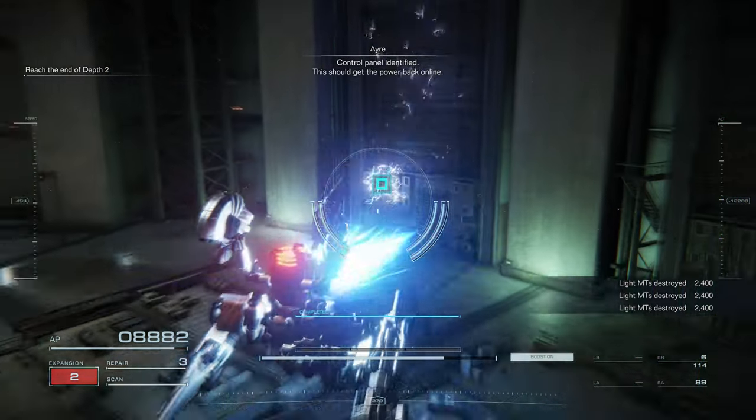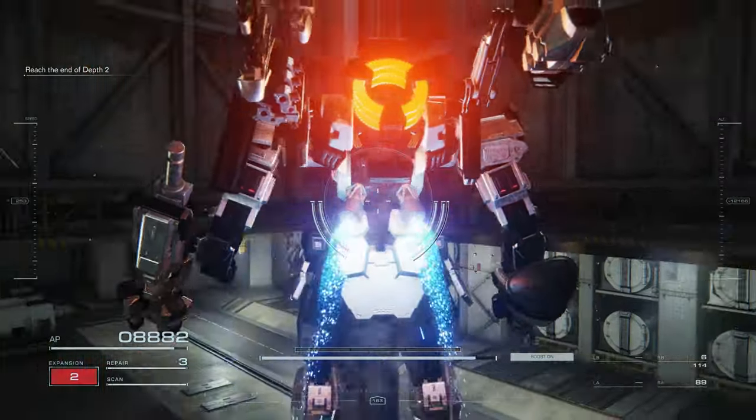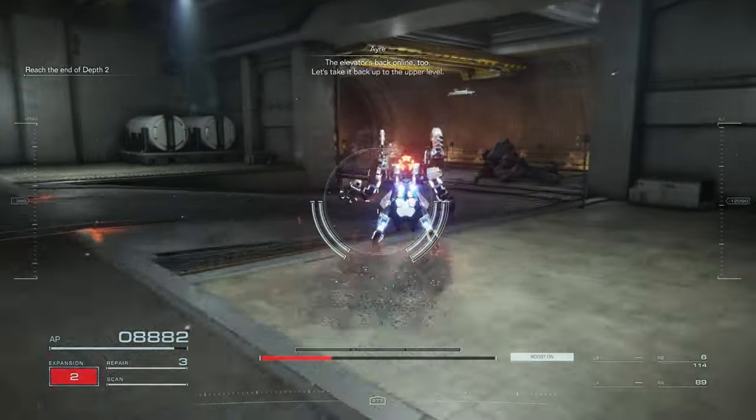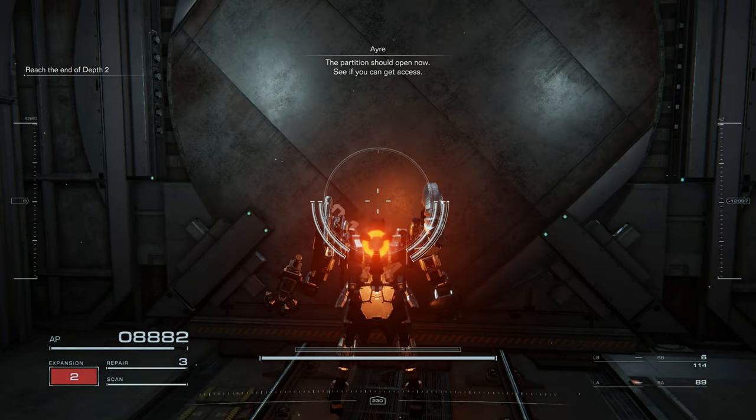Control panel identified. This should get the power back online. The elevator's back on line two. Let's take it back up to the upper level. The partition should open now — see if you can get access.